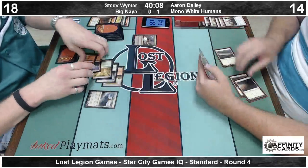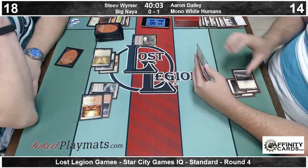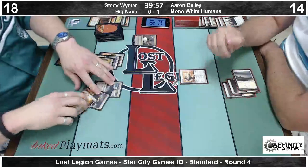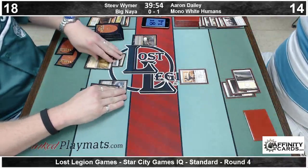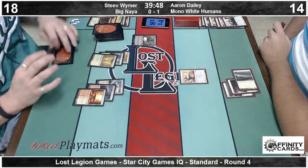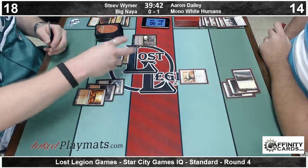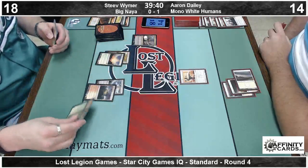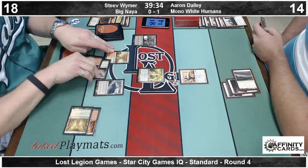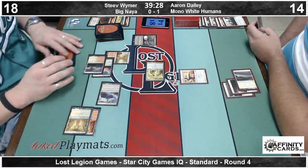This draw hasn't been very good for Steve — his mana base started with three buddy lands and then followed up with shock lands. But Aaron only has a Boros Elite, so Steve is not under the most tremendous amount of pressure. With an active Domri — just untap and get a double win even more. Cast a Voice, activate Slayer Stronghold. It gives it Vigilance, right? It gives it Vigilance — don't tap it.